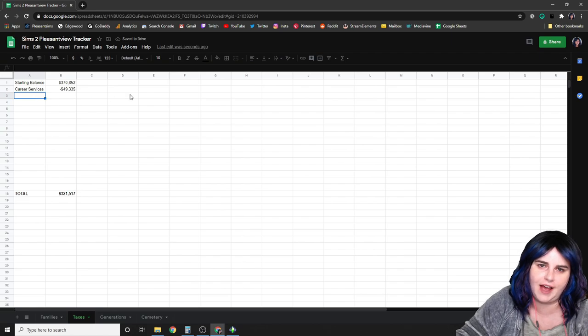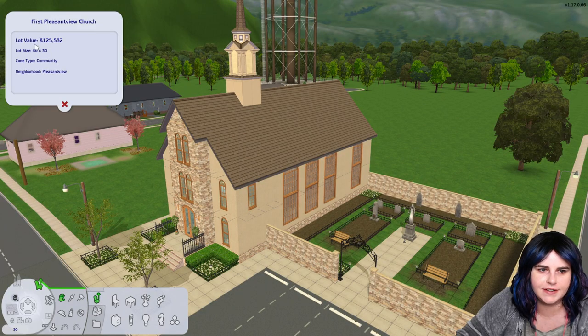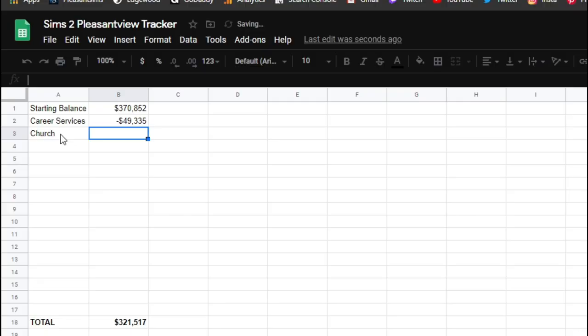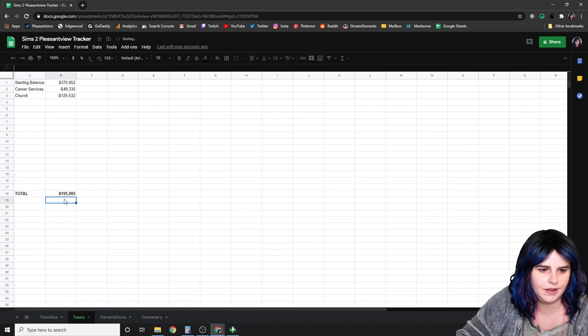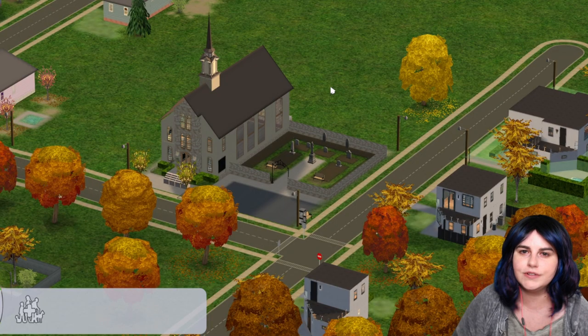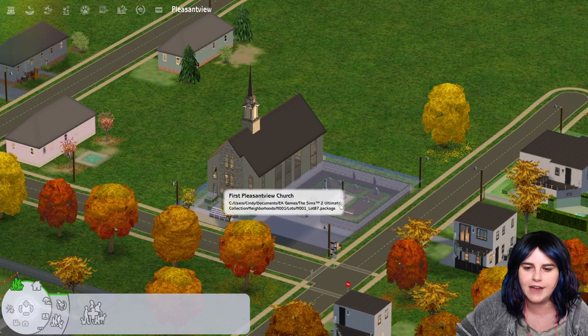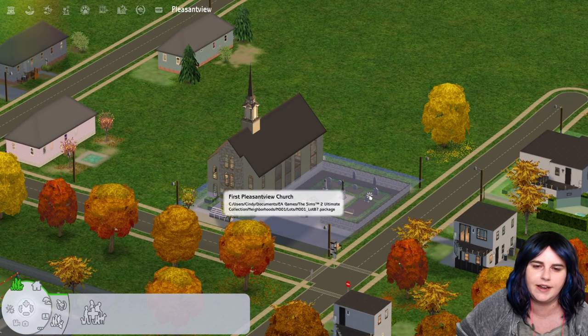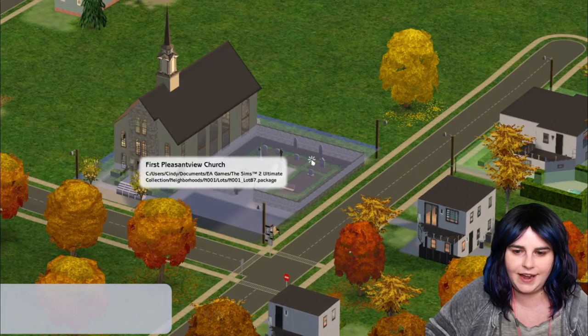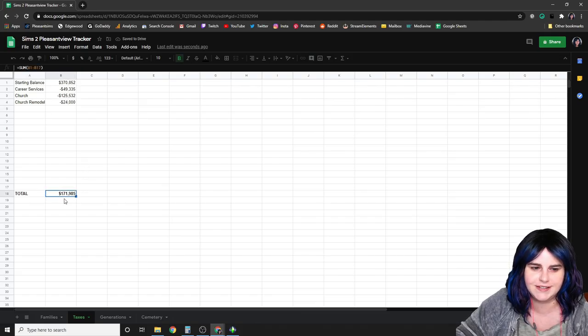I also need to subtract the other community lot I've added: First Pleasant View Church and Cemetery, also available on PleasantSims.com, valued at 125,532 simoleons. After subtracting both lots, my total treasury balance is 195,985. I also use the treasury to pay for upgrades and remodels of current community lots. For example, if I wanted to remodel the church and move the cemetery at a cost of 24,000 simoleons, I'd type 'church remodel' and subtract that from the budget, leaving a balance of 171,985.